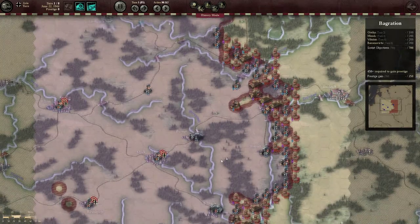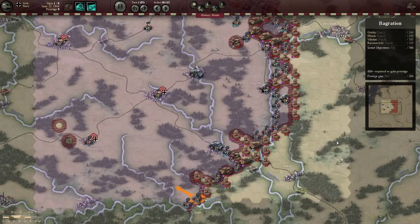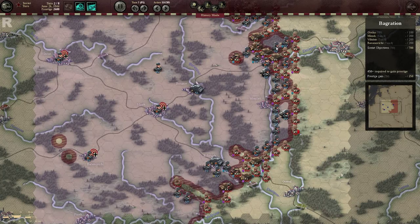Now they respond. It looks like a pretty typical reply — pull back to where they're in supply, attempt to re-establish a new defensive line, while they also attempt to do damage where they can. It's nothing too serious and it should be very easy to deal with. Along this area here is going to be a bit of a difficulty because of the quality of the units and the forest, but we'll see what we can do.